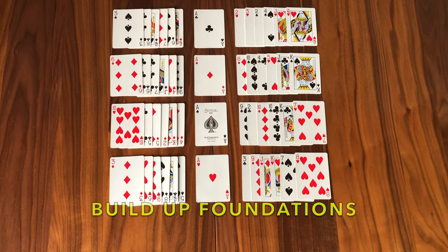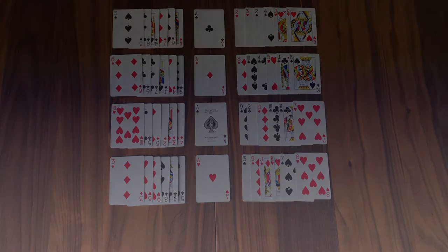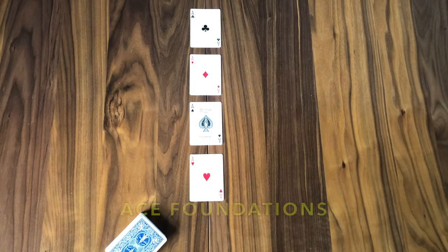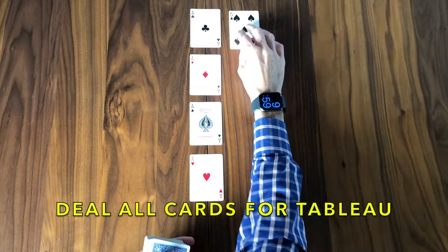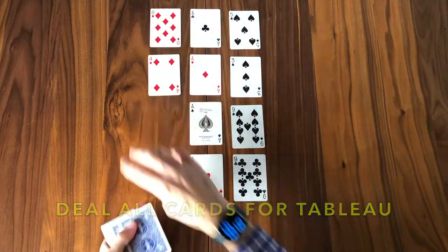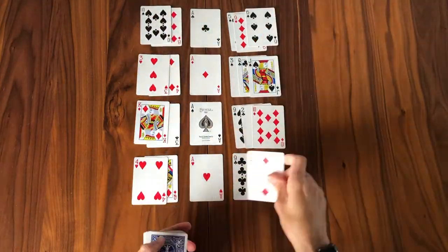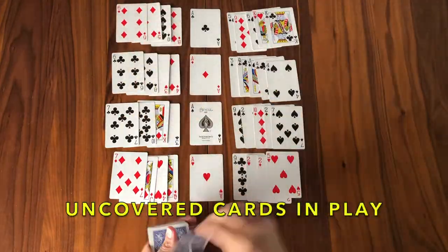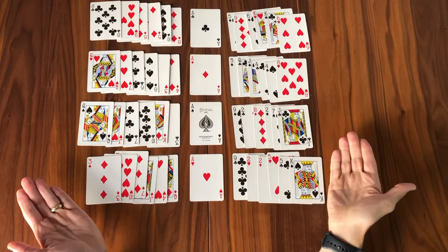As long as they're in a descending ranking order, that qualifies. Go ahead and build up those foundations and end with four kings. That's the strategy. That's the goal. So let's go ahead and deal ourselves a game and play Beleaguered Castle. I'm beginning with my ace foundation, as you see here, and now I'm going to create those eight fans of six cards apiece — that's 48 additional cards for a total of 52. Remember, the uncovered card is in play.